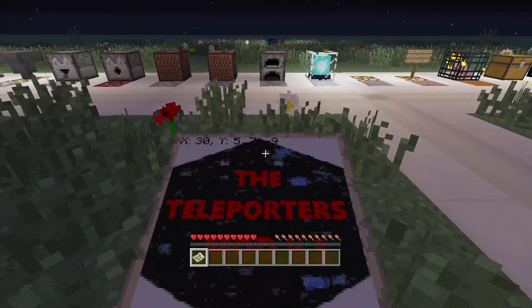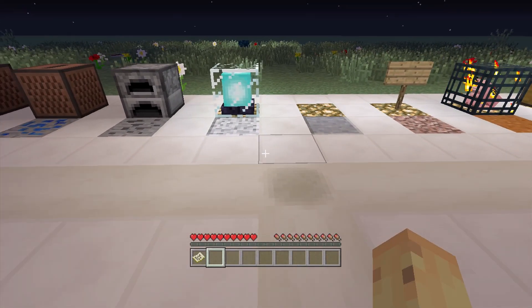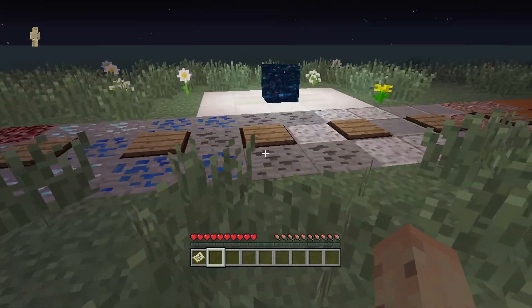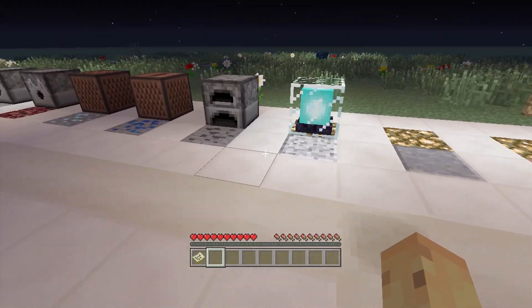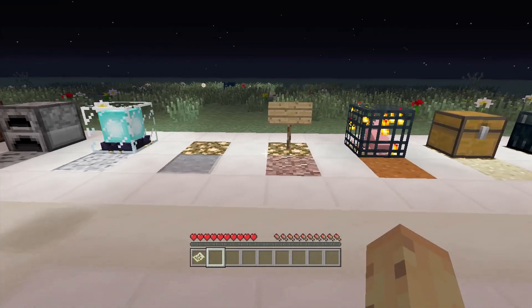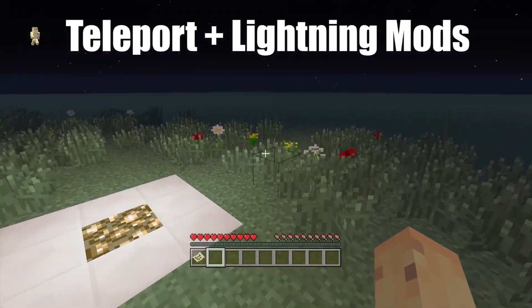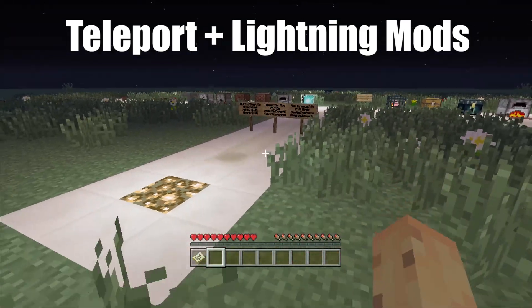The first mod is a teleporting mod, and this isn't just teleporting in the normal way where you use host privileges to teleport someone across the map. It's not even teleporting with End portal blocks. It's literally teleporting by applying a teleportation tag to any of these blocks. I'll be showing you how to teleport from a blank space, from a sign, and all sorts of things using this mod. The second mod uses mob spawners to spawn lightning.